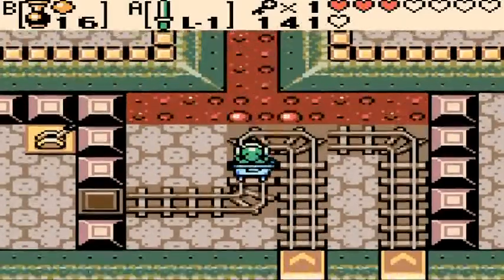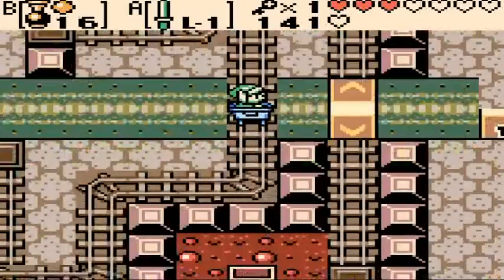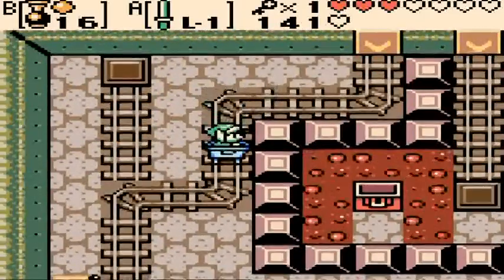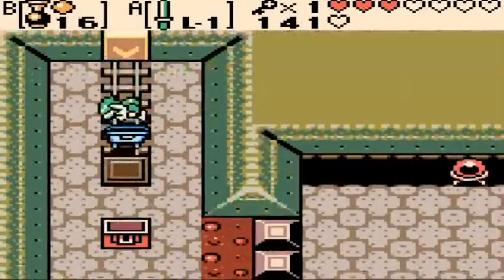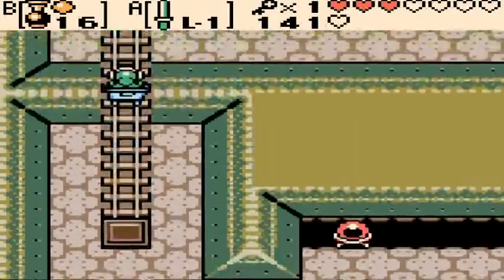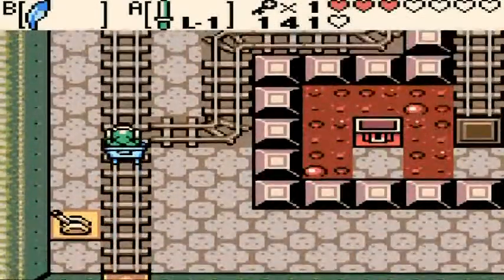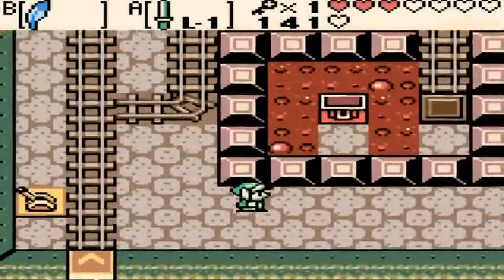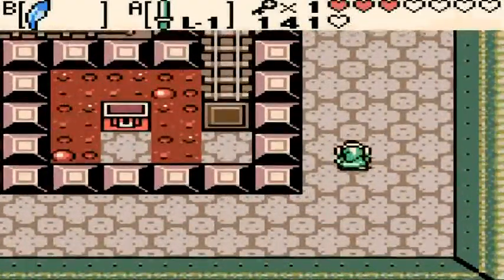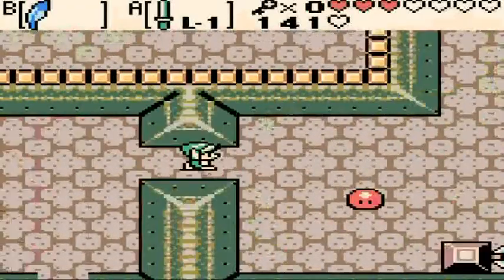Back here again. We need to hit that switch to head back through here. We don't need the Seed Shooter anymore, so let's put it on the Roc's Feather and just continue going. The puzzles are actually starting to get trickier, but with the small key we can now go through this door. Easy enough — go through this door.